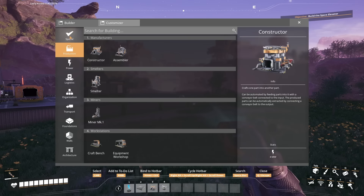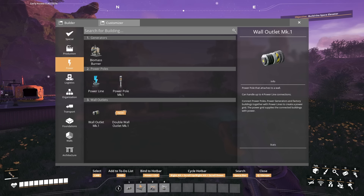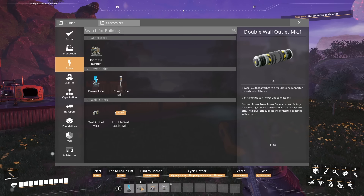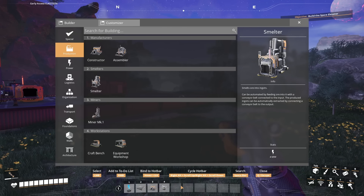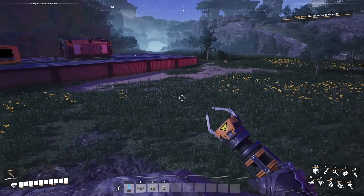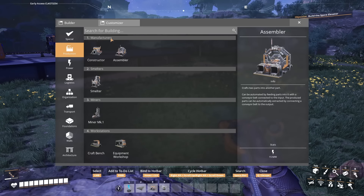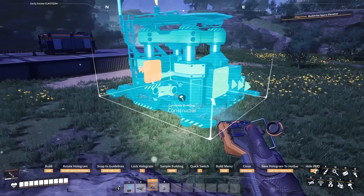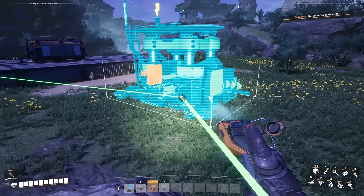At the bottom of the screen there's a hotbar with 10 slots, and there are 10 potential hotbars. Hold alt and turn your middle mouse wheel to go through the 10 categories. To assign something to a hotbar slot, hover over the item in the build menu and press the number you want to assign it to. Then to access it, just hit that number. So I have power line on one, conveyors in part two, manufacturers in number three — very quick access.